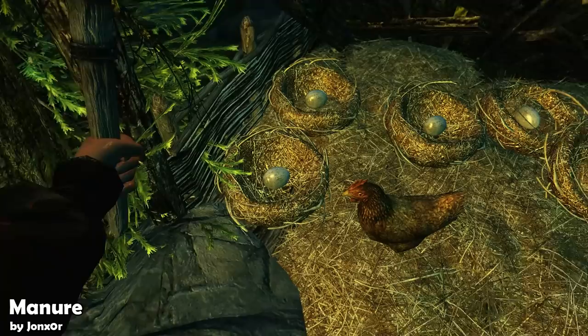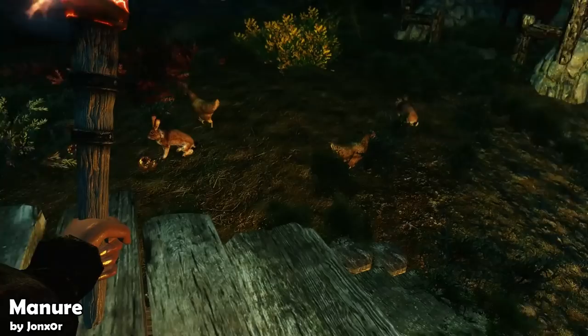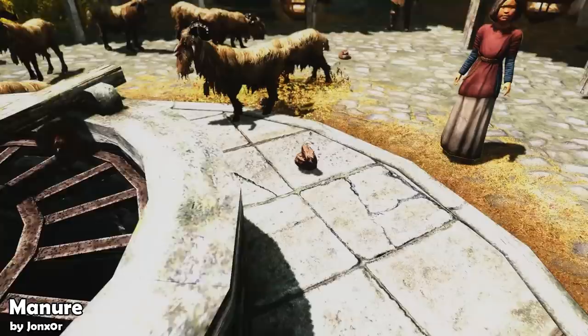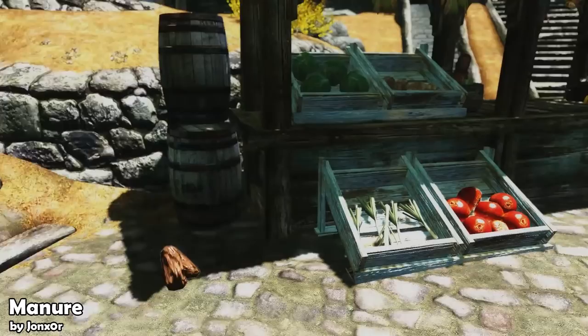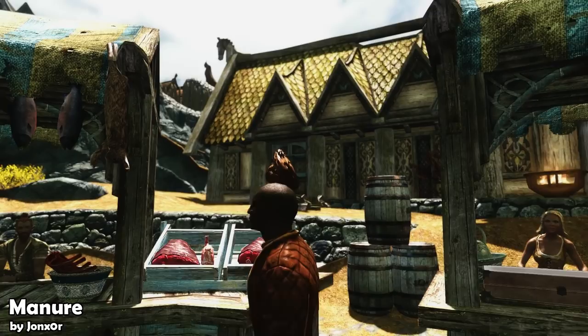Now animals don't just randomly poop — there's actually a poop system they follow. Animals are more likely to poop during the day, and horses will poop less while they're being ridden. Poop likelihood also decreases if the animal is running or sprinting, and if alerted, alarmed, or in combat, poop likelihood increases. Animals won't poop if they're sleeping, sitting, dead, or unconscious. And there's also a randomized fart to announce each poop cycle loop.